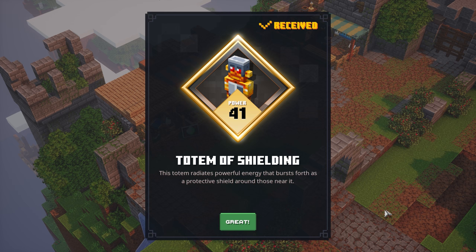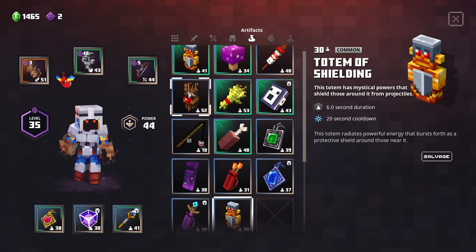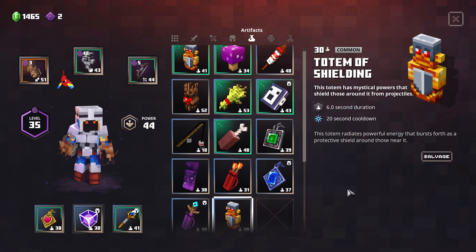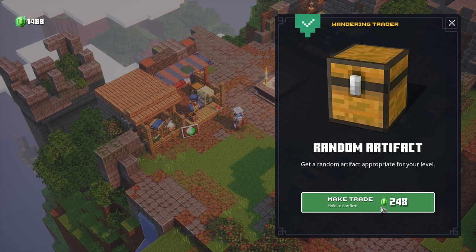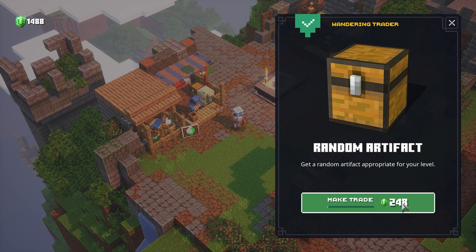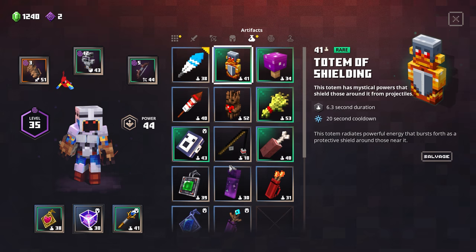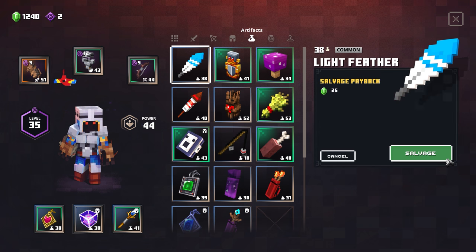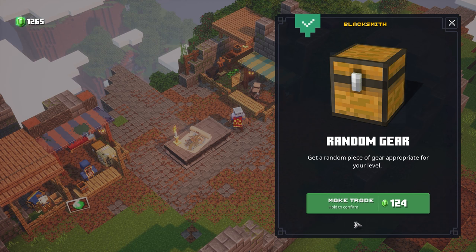We still have 1,700 emeralds. Got a totem of shielding with 6.0 second cooldown, slightly better than the old 6.3 second one. Also found a light feather but I don't really care about that one. Let's go buy some stuff from the blacksmith - power 38 gray hammer, mystery armor at power 39 but ours is in the 40s, power 38 axe, power 37 claymore, and power 43 daggers.